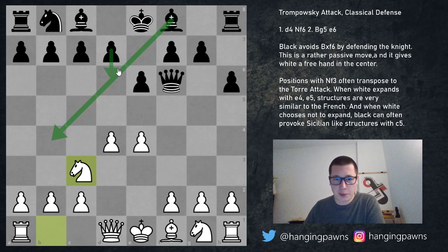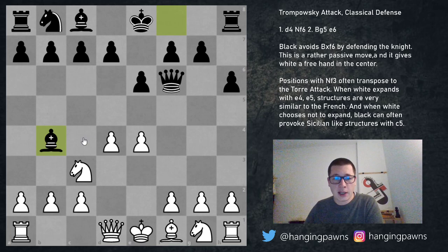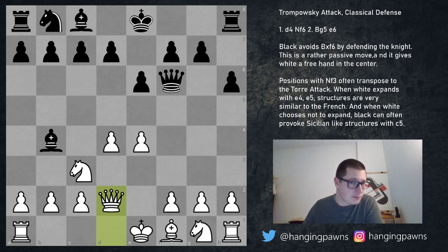Black has two options: either bishop to b4 or d6. D6 is of course safer because it prevents any tricks with e5 and solidifies black's center. Bishop b4 is more active because it gets the bishop outside of the pawn chain. White should not panic — it's possible to play several different moves: knight e2 with the idea of g3, bishop g2; knight f3; queen d3 with the idea of queenside castling; or queen d2 simply defending the knight. Queen d2 is considered the main move.